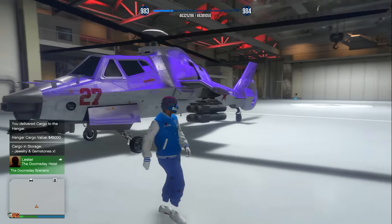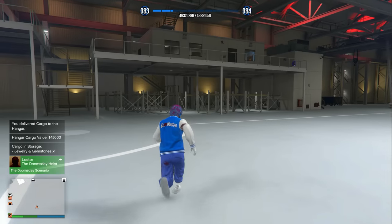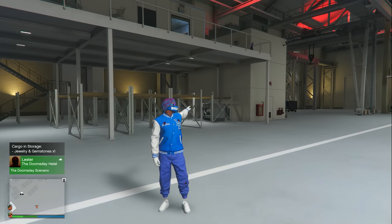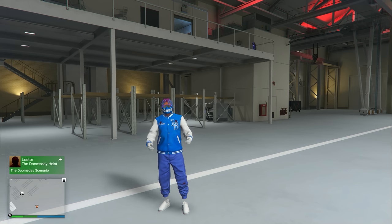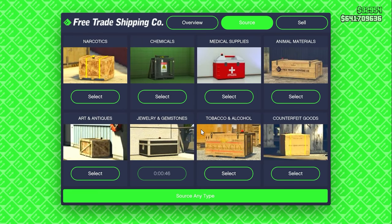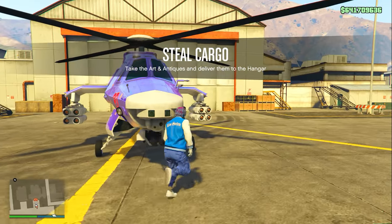Each individual crate in the hangar is worth $45,000, so you're technically making $45,000 every five to ten minutes. After doing one crate mission, you'll notice a wait timer before you can source again — that's when you switch to the other category. If you did Jewelry and Gemstones first, do Art and Antiques next, and keep alternating only those two.